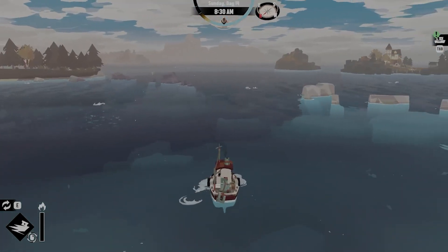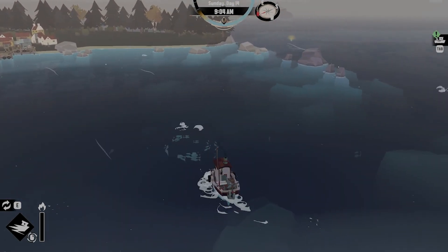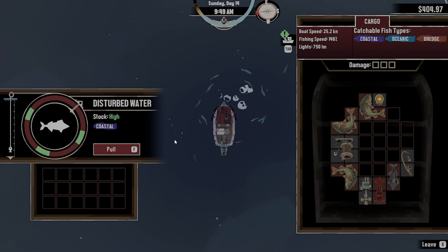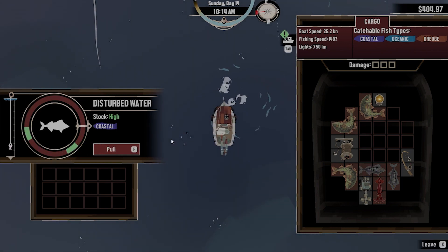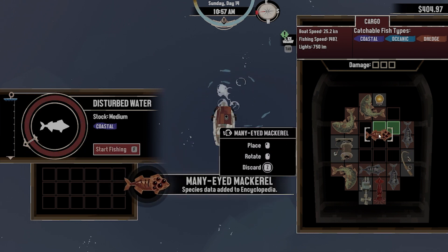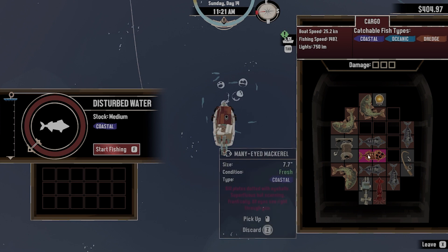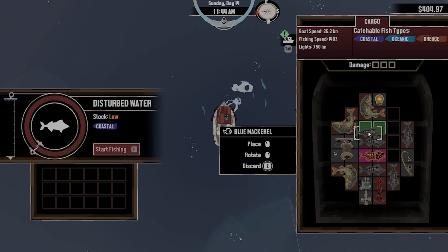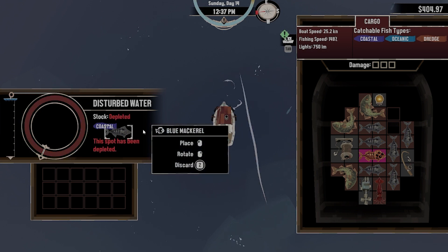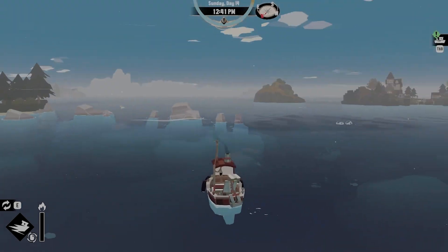That spot was depleted. We got a many-eyed mackerel — hopefully that's going to be worth some extra money because he likes those weird fish. We're about to perfectly fill our cargo. We have a perfect packing, a full cargo — we got an achievement! Alright, let's go ahead and head back.